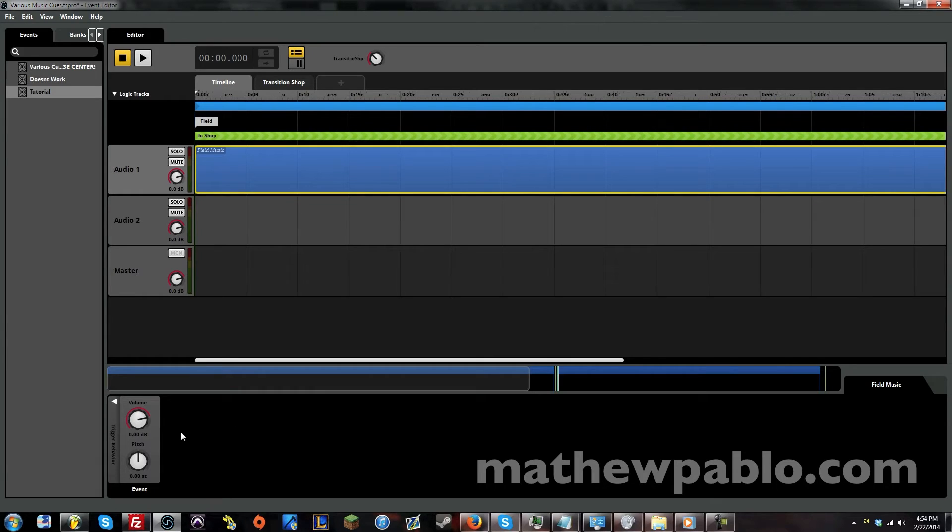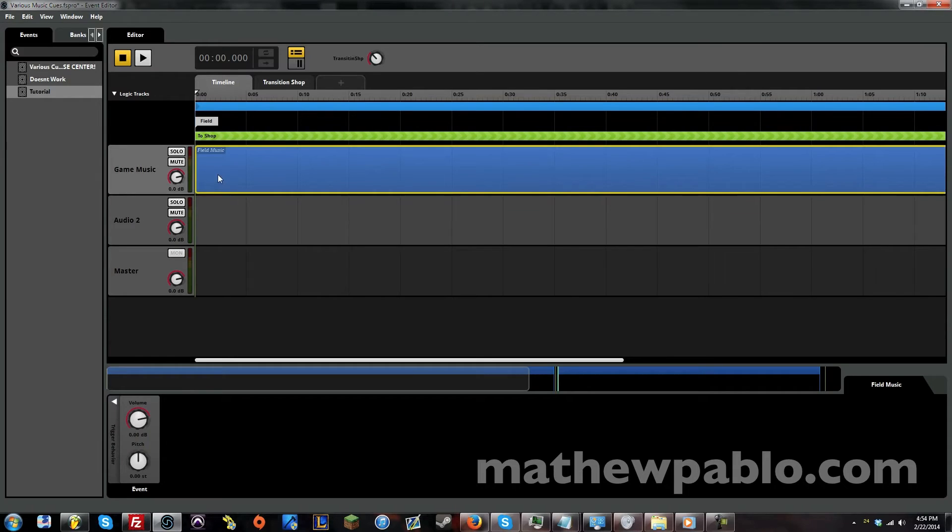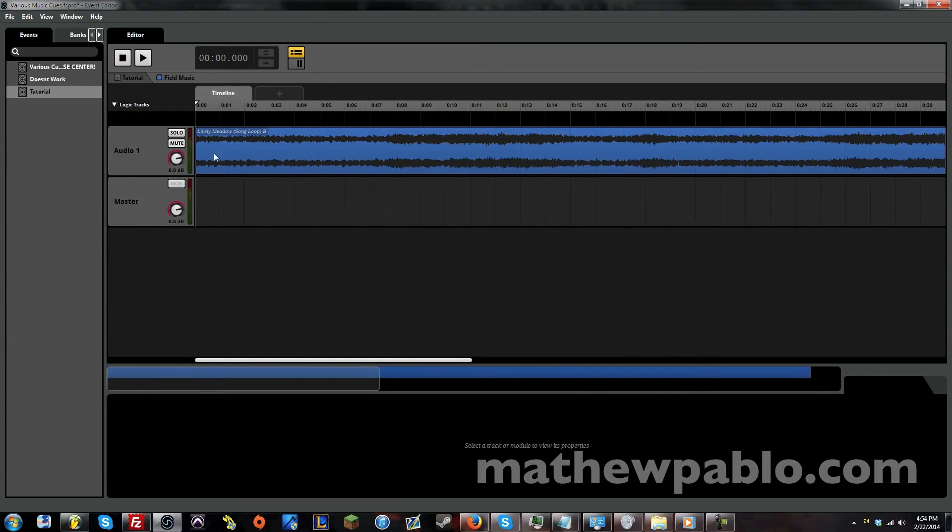So now what we want to do for the crossfade is click on the audio track you want to — there's only one audio track. So what we want to do with the volume fader is you want to add modulation. Right click and add modulation. Make sure this is inside the timeline and not inside your event. To get to the event you double click the event.